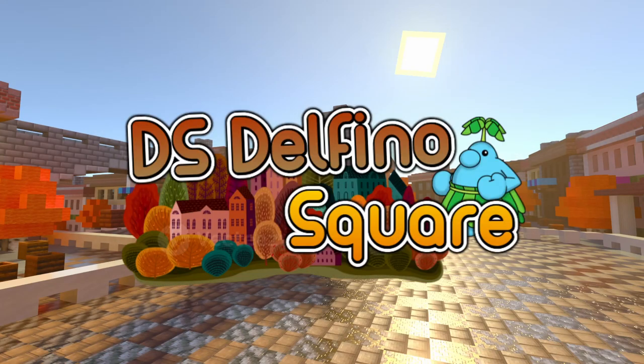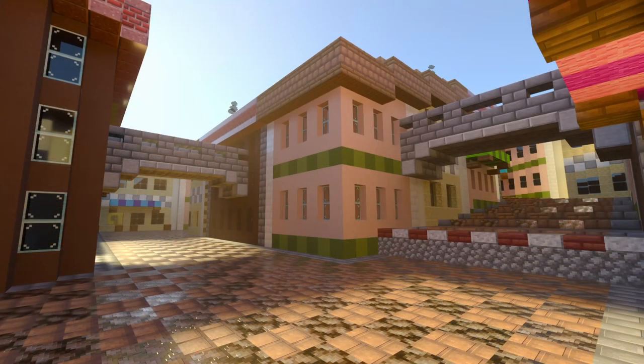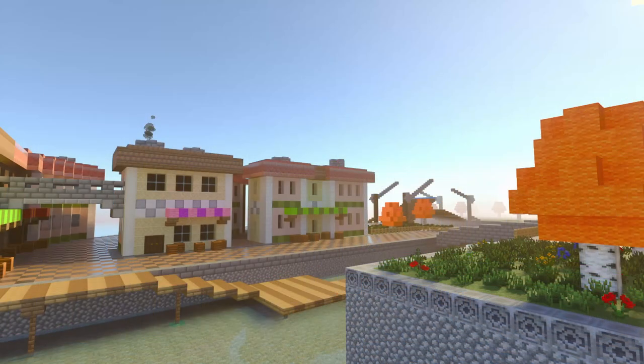Coming in at number 6 with a score of 6.71 out of 10 is DS Delfino Square by Gio Dio. There's not much else to really say about this one other than it being a perfect remake of the original. I do really love the block choices here — all the buildings have separate color palettes that each work perfectly together. Something rather funny about this track is that Gio Dio didn't even mean for it to be submitted to this competition; he just managed to make it in the deadline, and hey, it works.